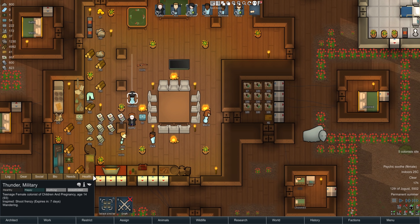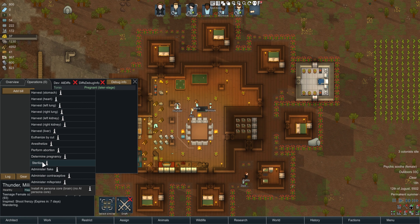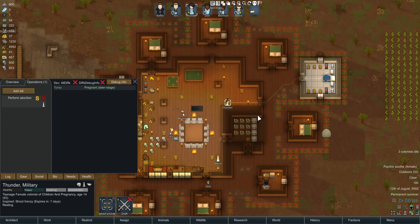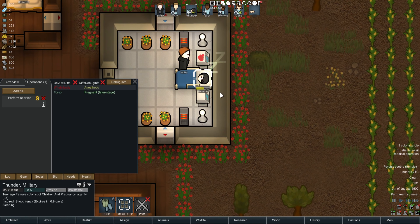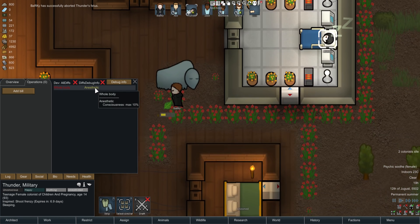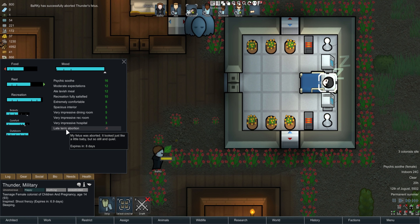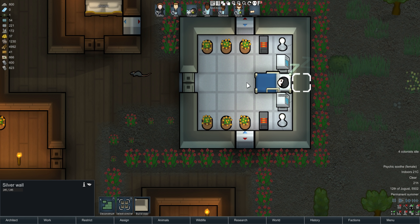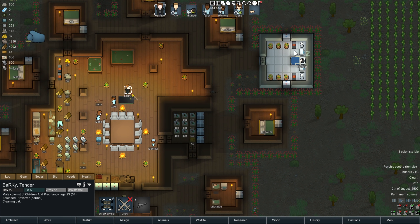You can actually perform an abortion on your colonist if you don't want to have a baby, and you can get rid of it at any point. It does give them a mood debuff depending on how late into the pregnancy it is — as you can see here, the mood debuff is 'late term abortion,' which is a really horrible thing to read.